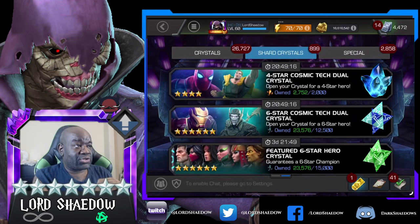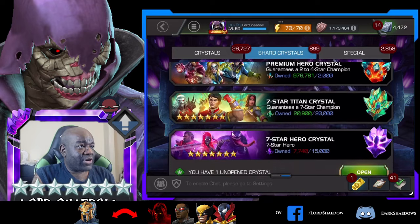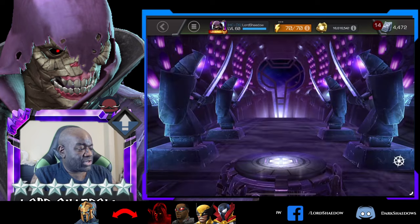Now for the 6-star Crystals, the only one I want is Aegon. That's the only 6-star. Any of the others are nice to have to awaken them - I'd love to awaken Wolverine or Void, but I have a 7-star Void. I would like to awaken Falcon, but really I want an Aegon. So let's start - we'll open the Titan Crystal later at the end. Let's start with 6-star Basic.